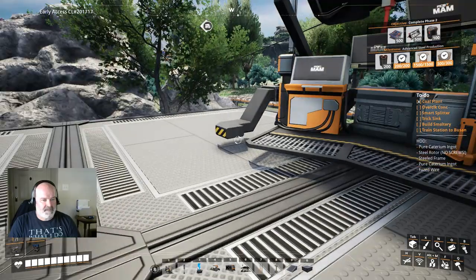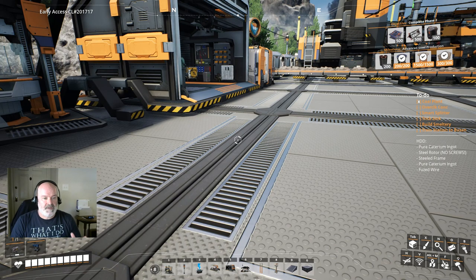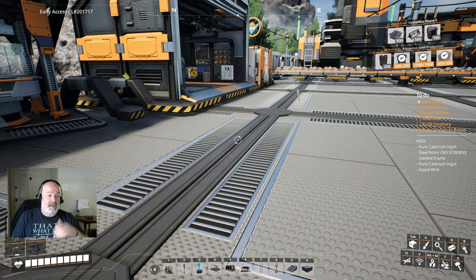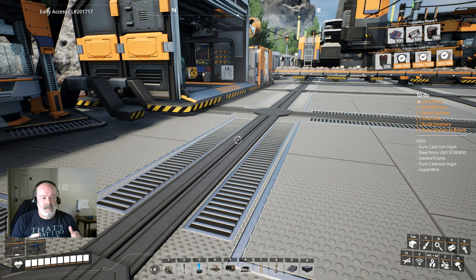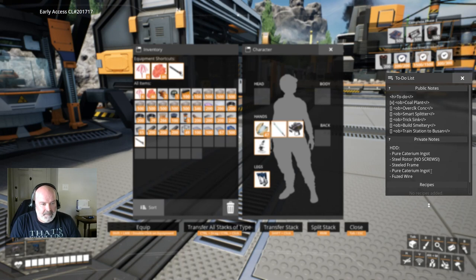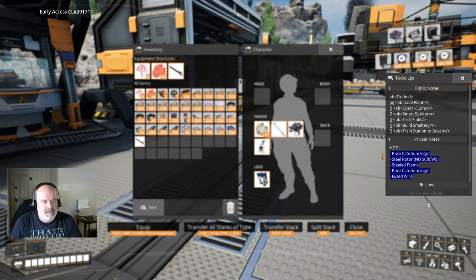I'll be analyzing hard drives off camera while we're playing. I got pure Caterium ingot, steel rotor, no screws — great. I think I might have already talked about these. Steeled frame — not sure I really want that, although it would be good to send only steel pipes. A lot of these alternate recipes use steel pipes. Pure copper ingot — I'm going to wipe it out anyway, but I think I have two of the pure ingot ones now. Eventually I want to set up a pure ingot alternate recipe smelt tree for ore doubling. Fused wire — copper and Caterium together — makes a bunch of wire. So let's erase those.